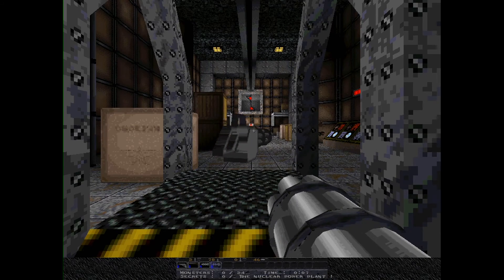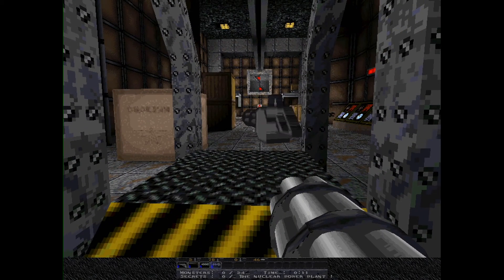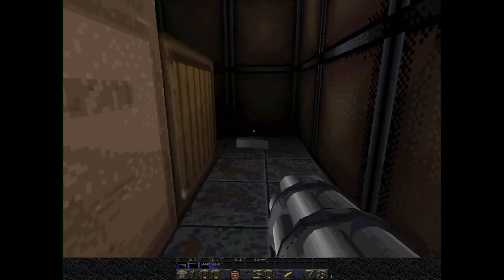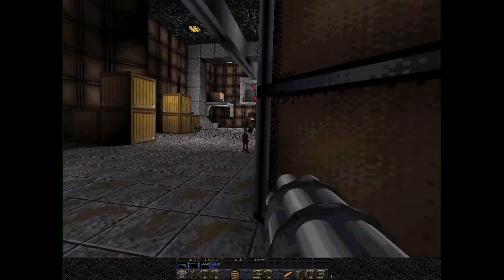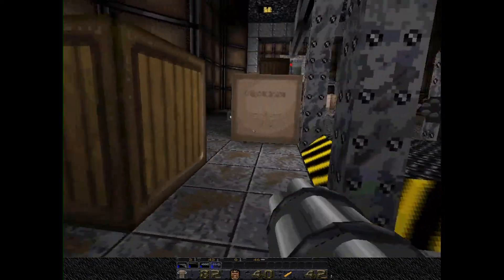We're at the nuclear power plant. The title of the map is blocking the number of secrets, so I don't know how many there are. What's this guy? That sounds like the enforcer from Quake.